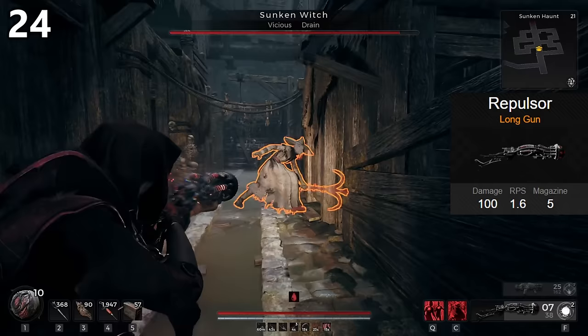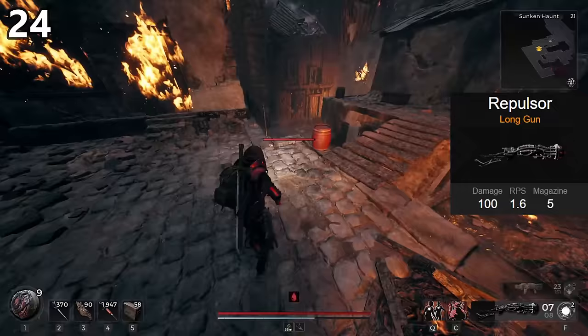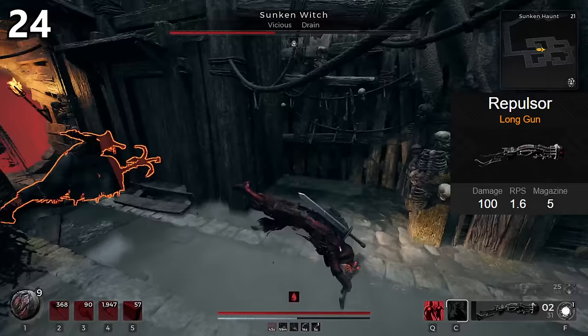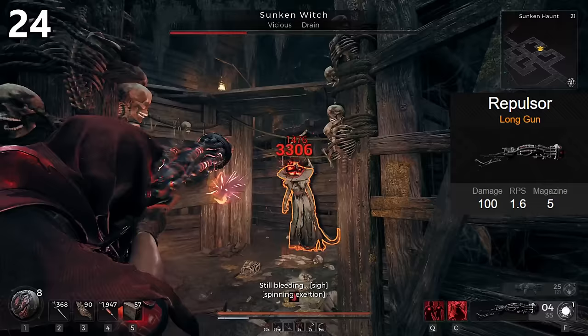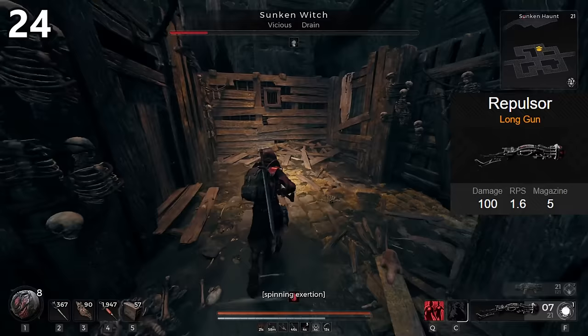The Repulsor is somewhat similar to the Scattergun — it's a high-tech laser gun that fires 5 rounds very quickly. Another gun with an awful reload, but the mod is very interesting. You get 3 charges at a time, and using it completely freezes your opponent in place for 4 seconds. Once they come out, you deal much more damage to them with the Repulsor. This does not freeze bosses, but you do get the damage boost, granting you a shotgun that can fire off extremely high damage shots. You can also use this mod to freeze allies — making them practically invincible for 4 seconds, both a funny way to troll people and a way to prevent their death. Extender is by far the best mutator for this gun. D-tier.